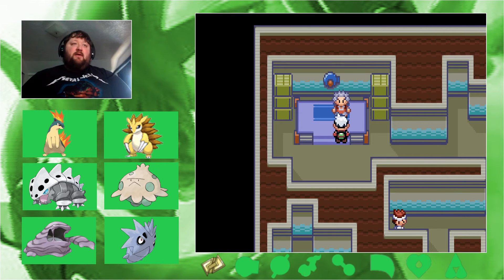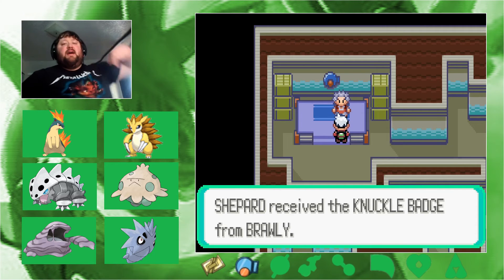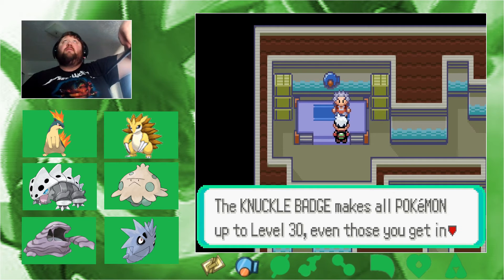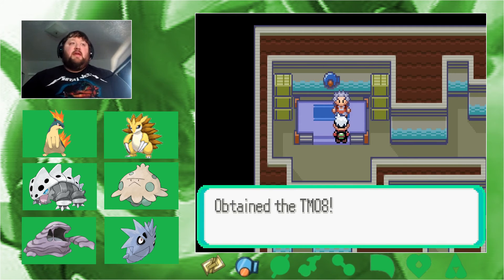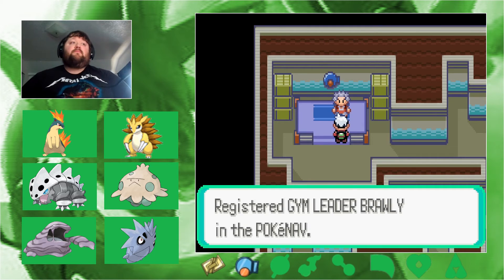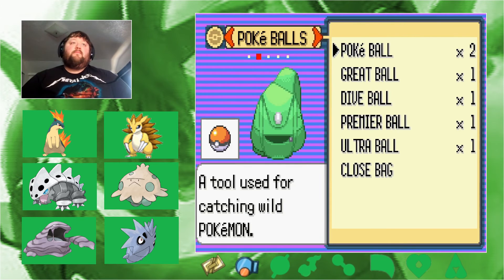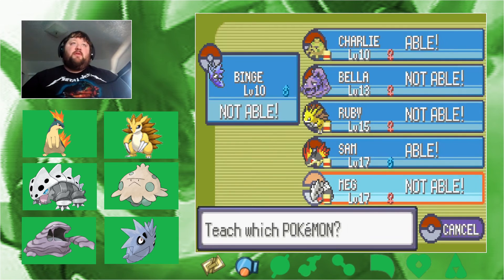We finally get the Knuckle Badge — putting it down on the layout. We could use Flash TM, but what else do we get? Fire Blast! Well then — yes, we will use that. That is a pretty damn good TM.